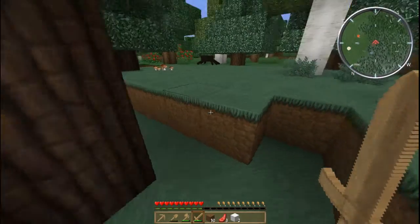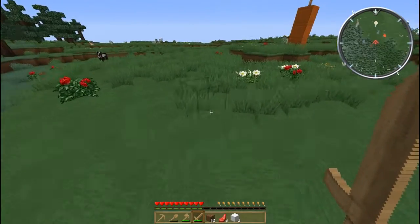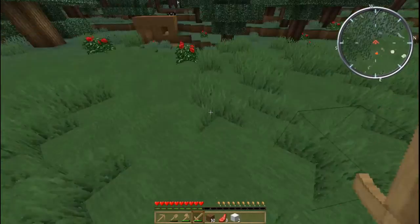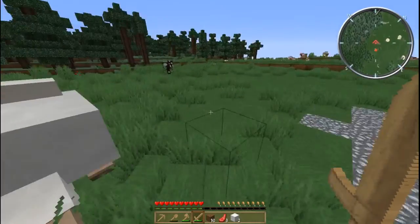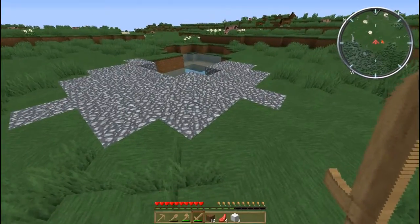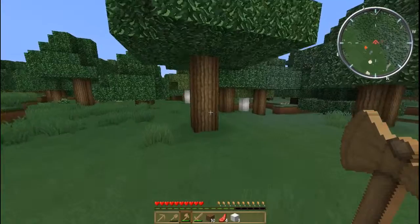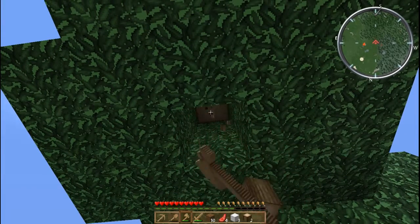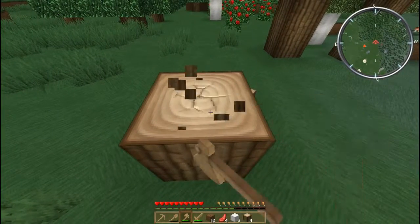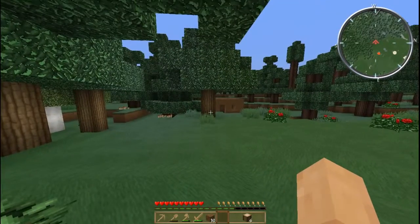If I can find one — oh, a spider! There they are; harmless during the daytime anyway. I thought there was another sheep here — there are sheep all over. There we go, now we have three sheep. Let's grab some more wood. The tree that we planted has grown up, which is nice. The wooden axe is much faster and does a much better job. Make sure you get all the wood — that way the leaves will decay and fall apart.